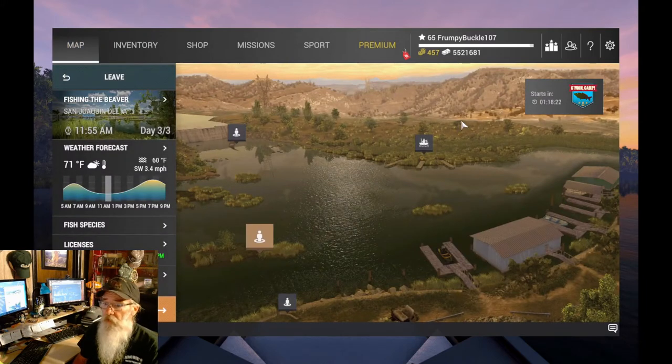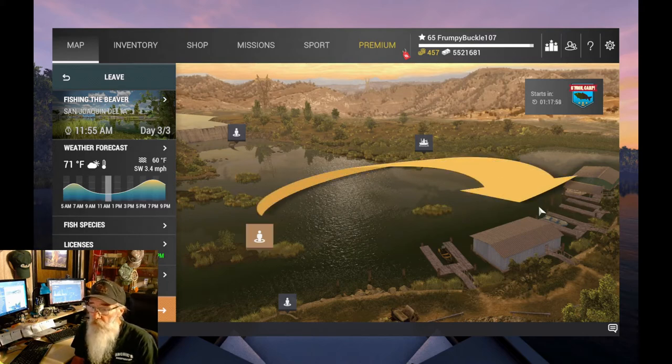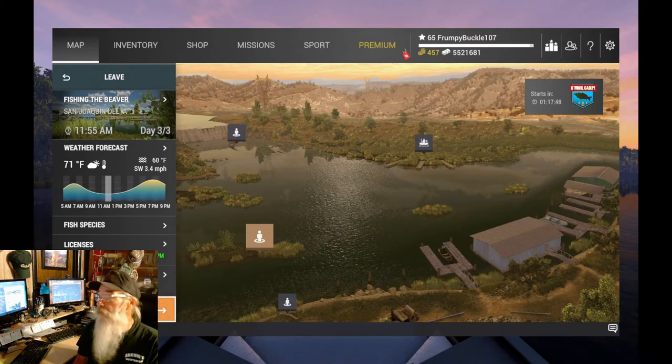Let's get started. I think we can get down there — we're going to start at pitching the beaver. I like this spot. We'll start off there. If we have a little trouble getting the smallie we'll jump over to the dock, but we should be able to grab the smallie over here. We'll be able to throw from here all the way up close to that green building. The smallies are sitting over in there. Let's get down there and get going.